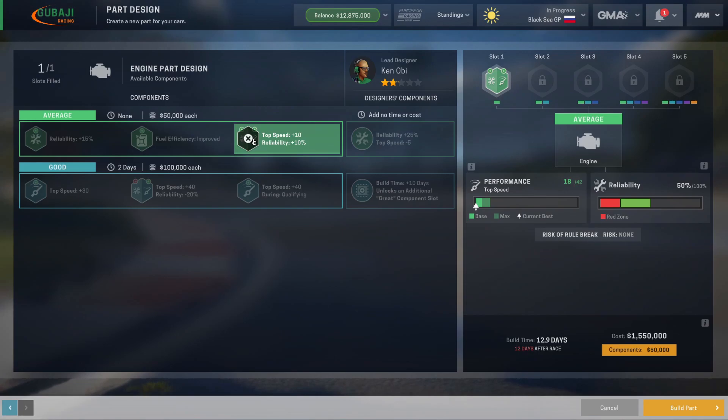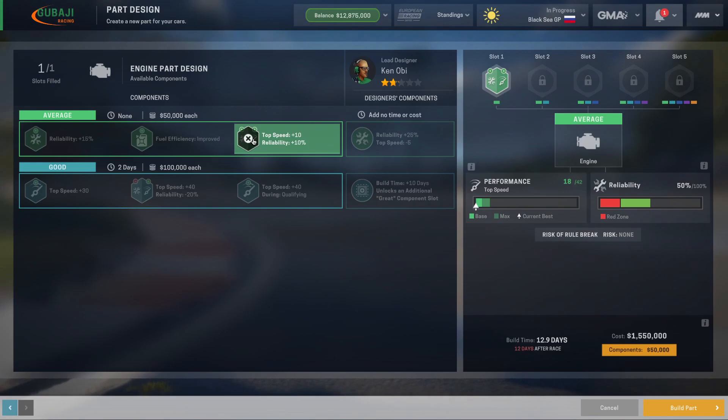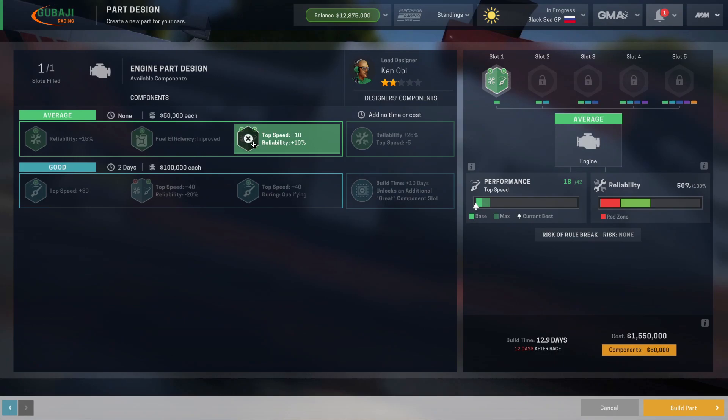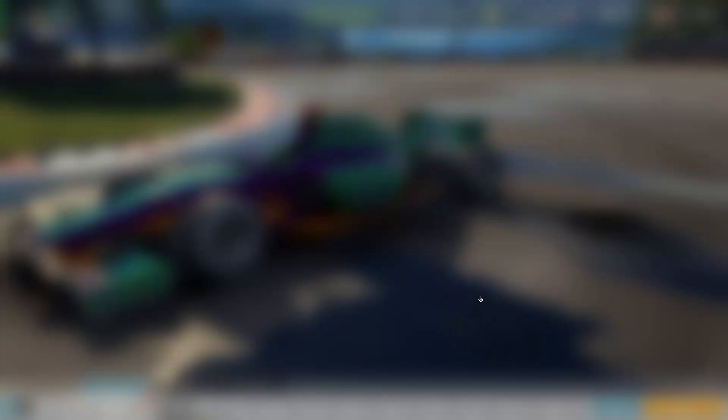Unsurprisingly, these two parts are the most expensive for your machine shop to craft, so you'll have to make some hard decisions during the season about just how much cash you want to sink into their development. Still, having the best engine on the grid will cover a multitude of sins in other areas, so accepting a sponsorship to fund your next engine development might be just what your ailing team needs. Soothe the burn.